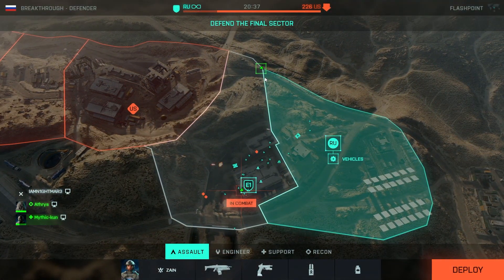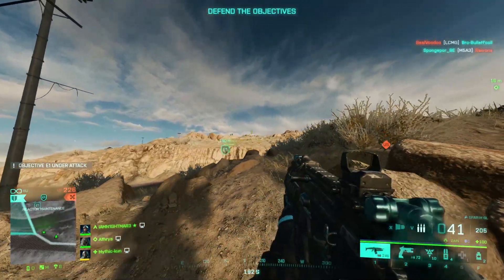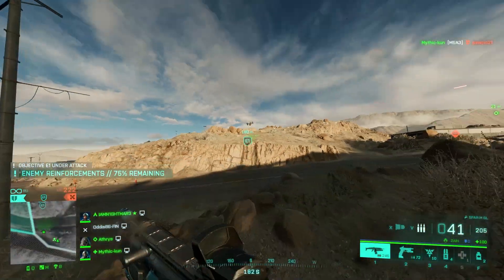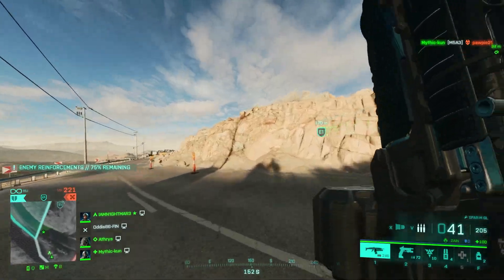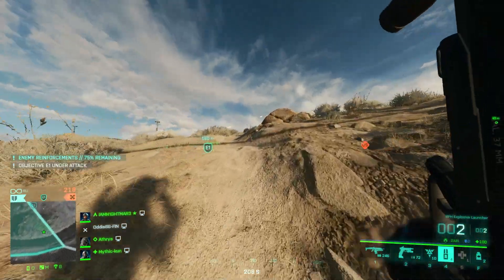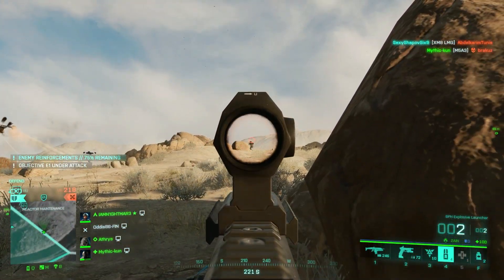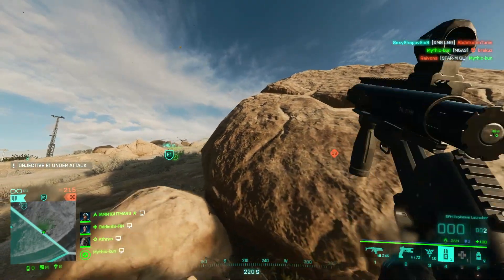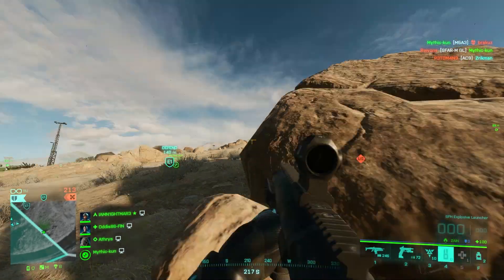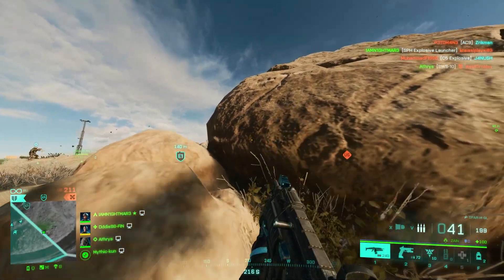He's going for it again - the absolute legend! There's a bunch of enemies. The question is can I get the flank on again without getting spotted? Maybe I can get a stick. Oh no they moved - I just want to get a stick, a cheeky stick. I did get it - I definitely got that then!